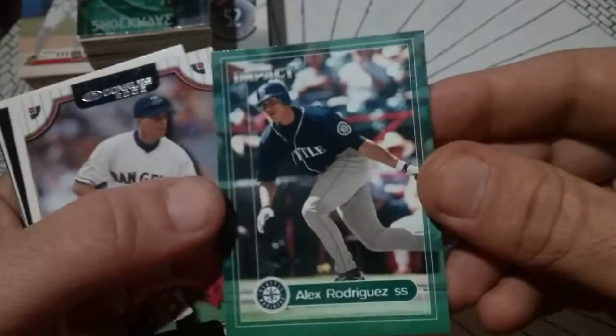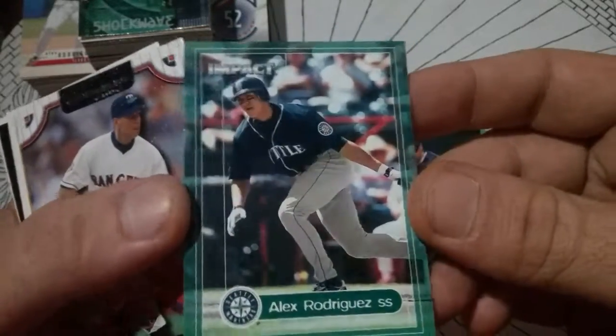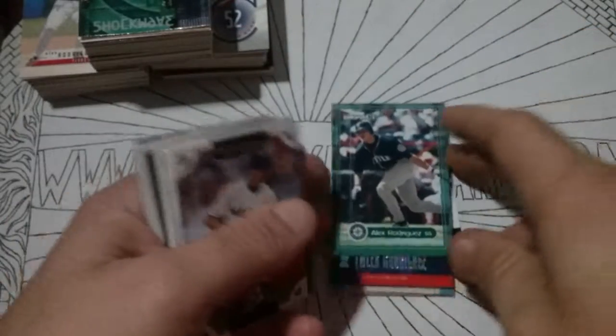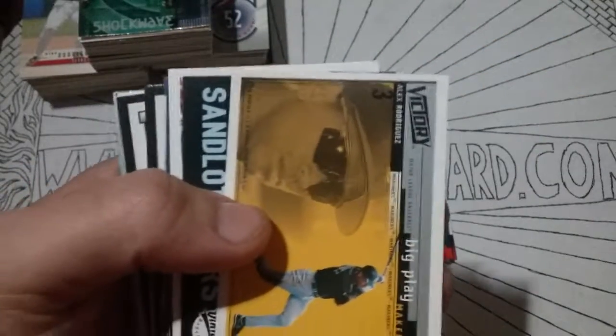There's a nice Upper Deck Evolution. Pretty cards. Fleer Impact — I got a bunch of these in different players. So if you like the look of that card, hit me up. I'll get you a little lot put together. That one's got a lot of rash on it. We'll chuck that one in the garbage.